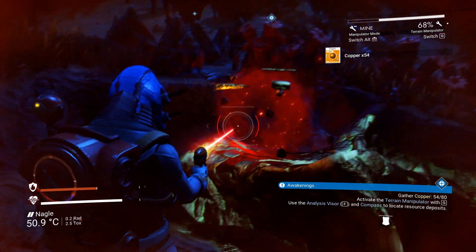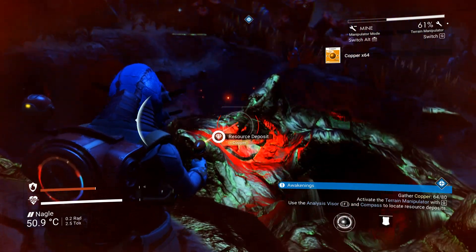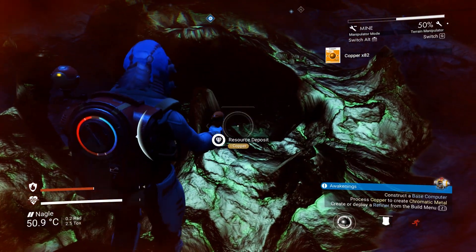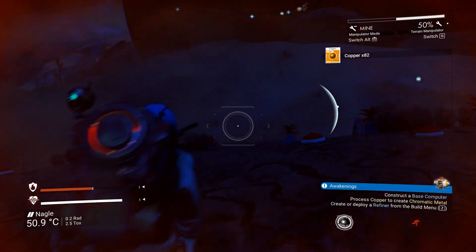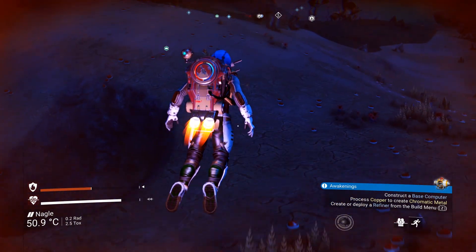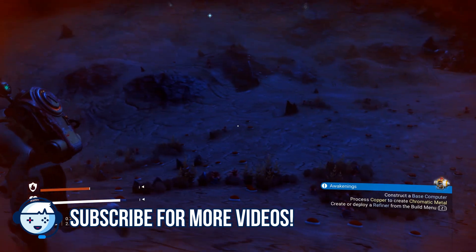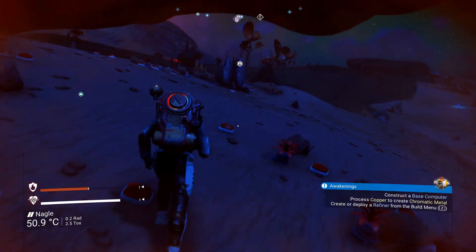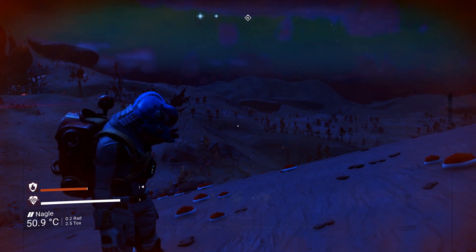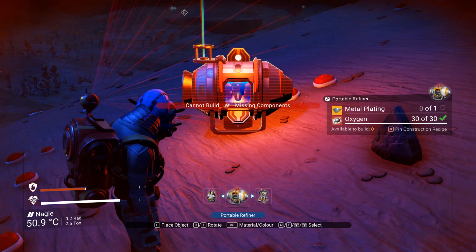I need 80 copper, and this vein goes really deep. Create or deploy refinery to build. I'm staying away from that creature — hate those guys, they're just little freaks. I want the portable refinery, not the signal booster — let's put that down.